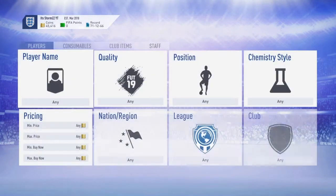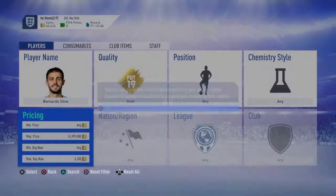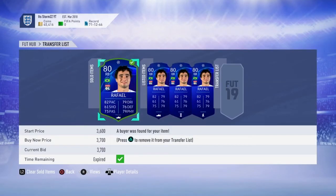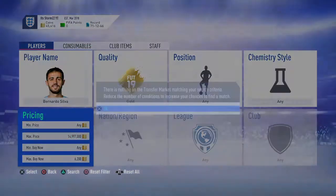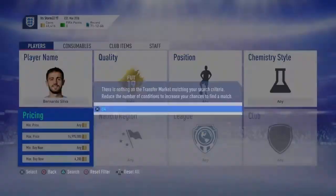One of my Raphaels has sold for 3.7K - that means I've made 500 coin profit on that one. So you just keep searching like this until you find one.